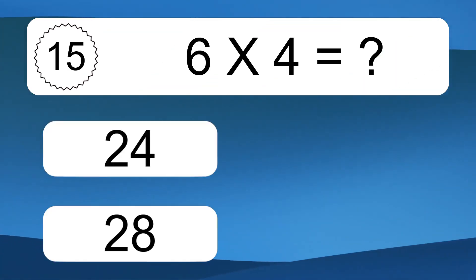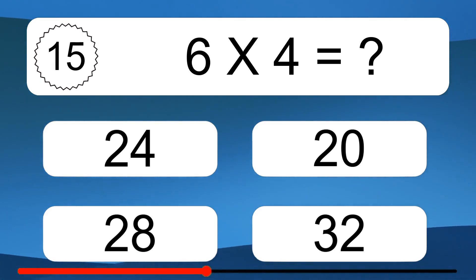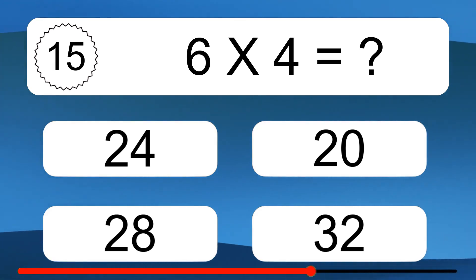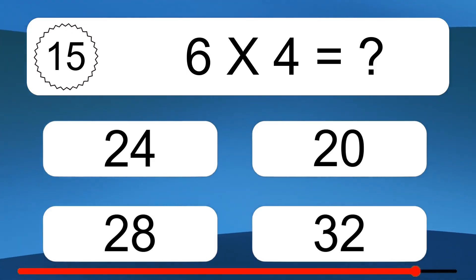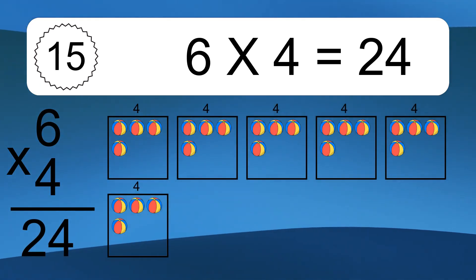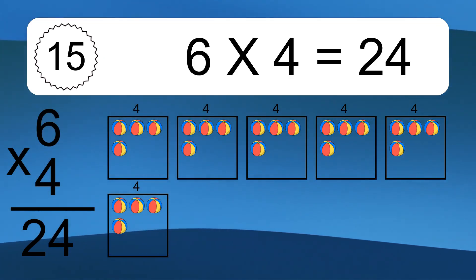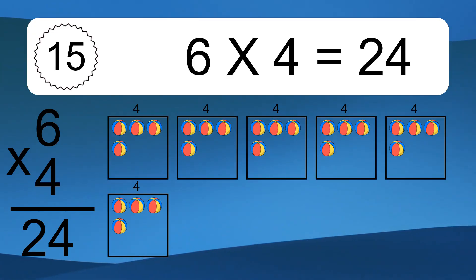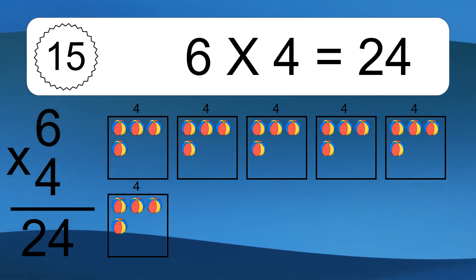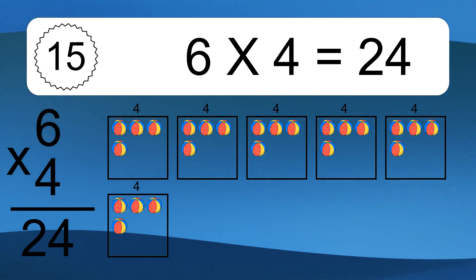6 times 4 equals what? 6 times 4 equals 24. We have 6 boxes, and each box has 4 colorful balls inside. If you count all the balls in all the boxes together, you will have 6 times 4 balls. This equals 24 balls.